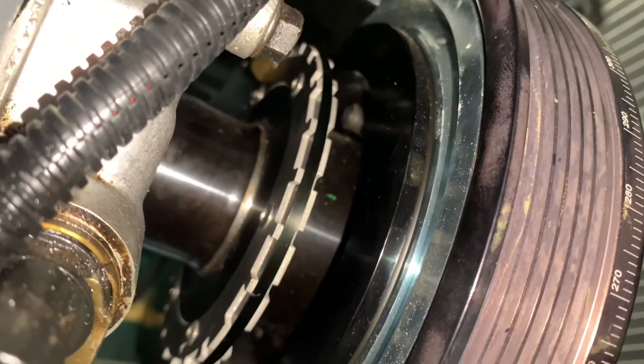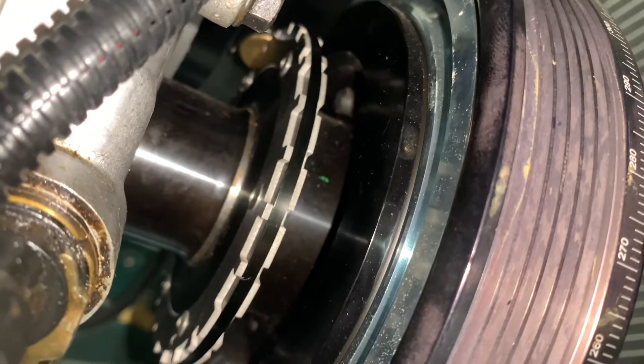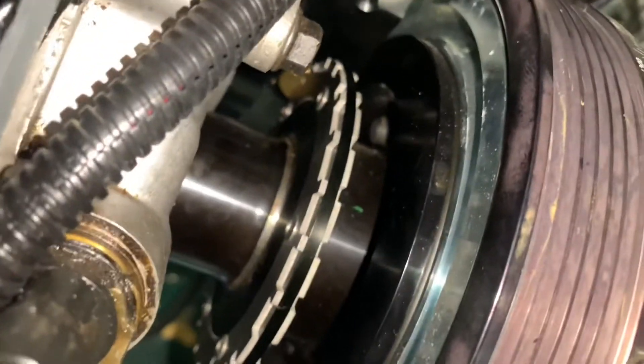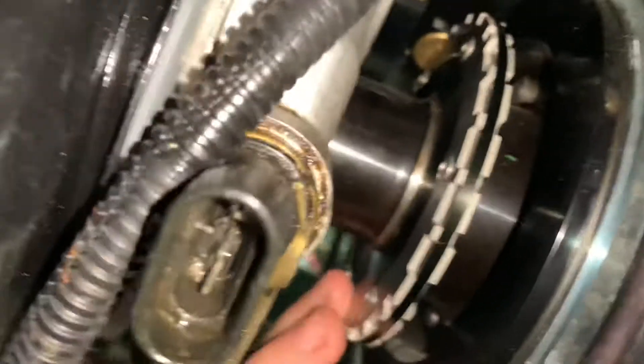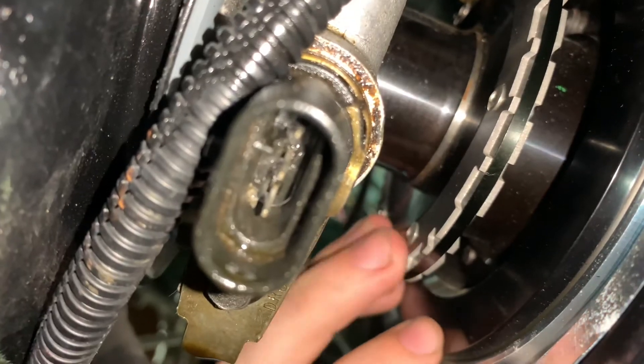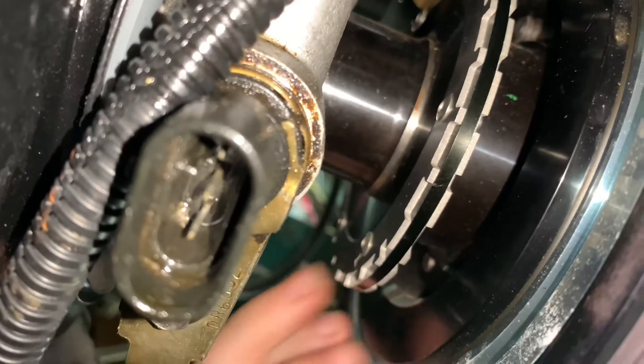Let's take a look over at the crank. Here is the reluctor wheel, so we're going to count the teeth. We want five short teeth and then a long tooth, then three short teeth followed by two long teeth. Right here: one short tooth, two, three, four, five, followed by a long tooth, followed by three short teeth — one, two, three — followed by two long teeth over here. So this is where our issue is. We have our three short teeth preceding these two long teeth, but we don't see anything obviously damaged with this trigger wheel.